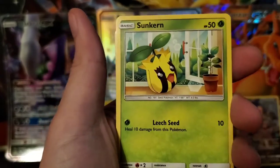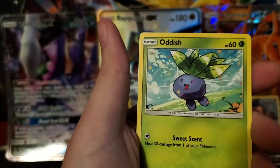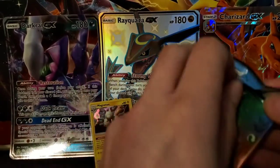Lillie's Pokedoll, Sunkern, Cosmog, Psyduck, Trapinch, Oddish, Teddiursa, Swanna. Okay, on to the next one.